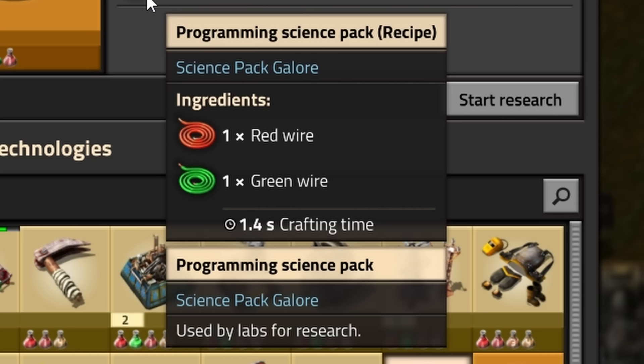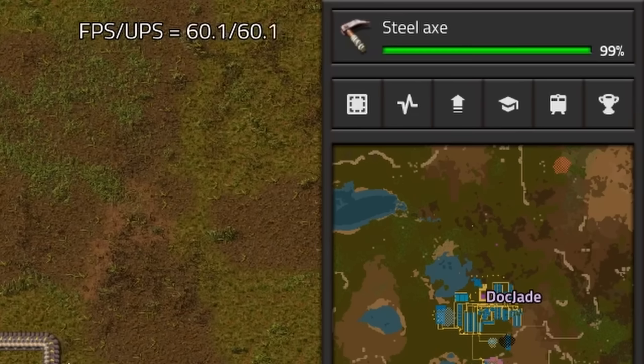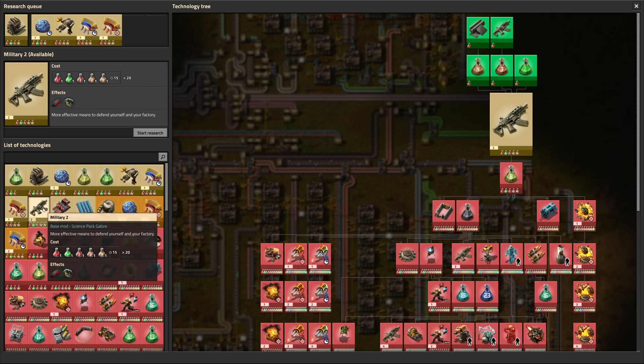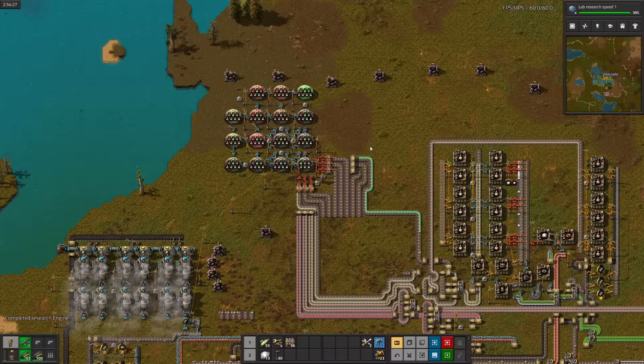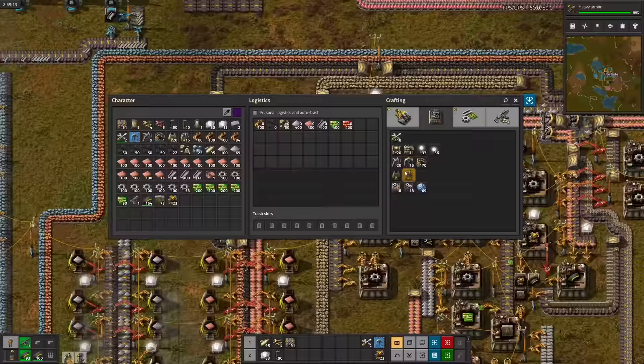Speaking of science, let's see what we've got coming up. Circuit network unlocks programming science, which takes red and green wires. Sure, why the heck not? Circuit network, steel axe, automation 2, advanced material processing, and that super long electric energy distribution 1. Time to queue engine, lab research 1, heavy armor, weapon shooting speed 1, physical projectile damage 1, military 2, and logistics 2.